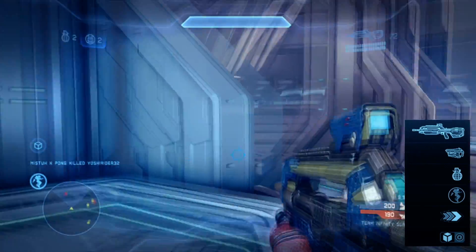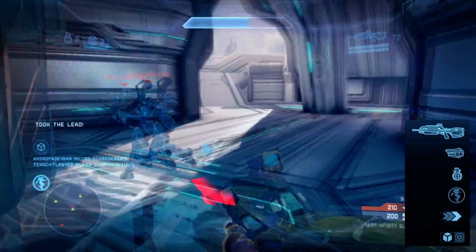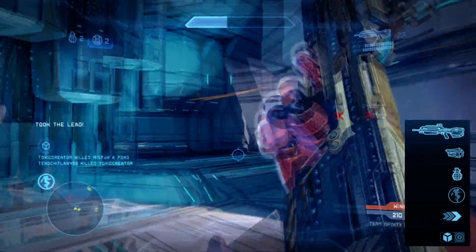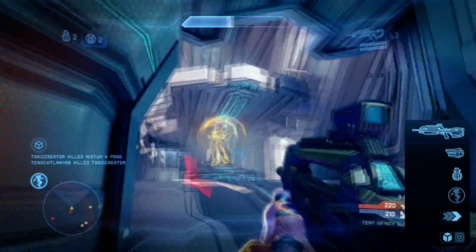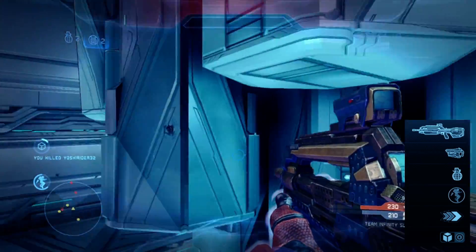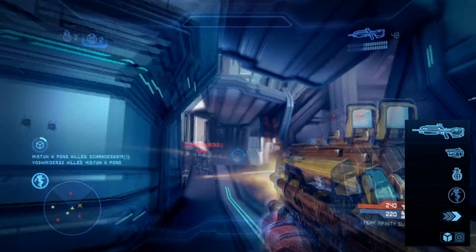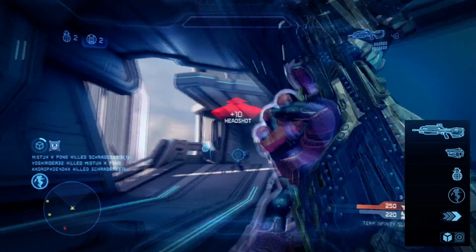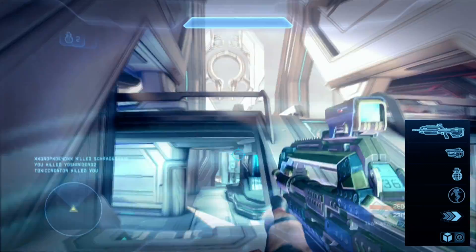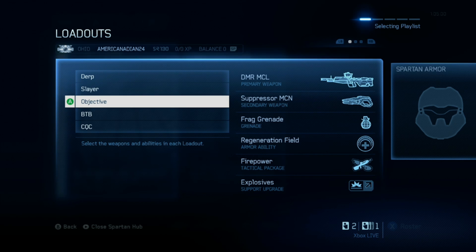I was just playing a match today where a guy with drop recon was calling out 'our rockets are coming, our snipers are coming in.' With mobility and the jetpack, I can get to that sniper rifle really quickly and have a power weapon ready. Drop recon works for overshields, everything coming in — it's a really good combination. That's my slayer loadout.